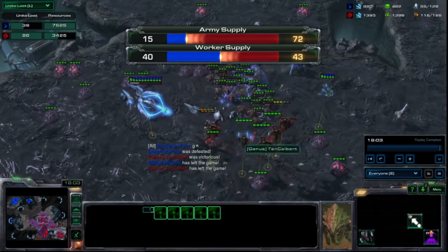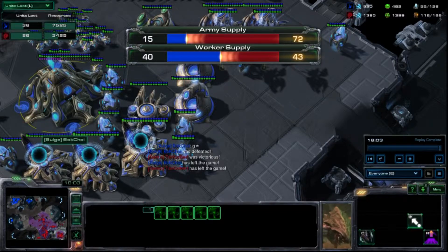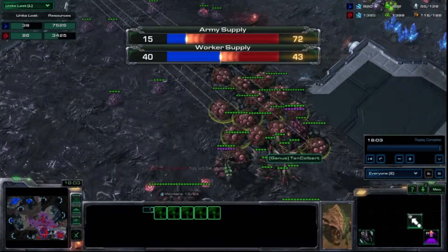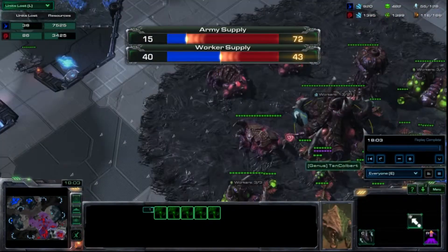I hope you enjoyed this — it is an easy way to defend a 1-base immortal-sentry push going into a 2-base. Just get up to swarm host as fast as possible, have early lings to fend off any zealot-stalker harassment, get your lair around the 7 minute mark, and you should be good to go. This has been Tan Colbert, Colbert Tech Repair, with a ZVP swarm host vs. immortal-stalker-sentry all-in. If you liked it, give it a like; you can find me on YouTube, Twitter at TanColbert92, and Facebook at facebook.com/ColbertTechRepair — see you guys next time!